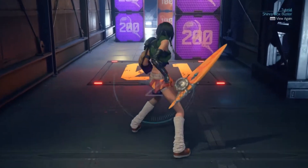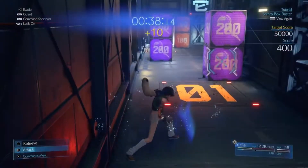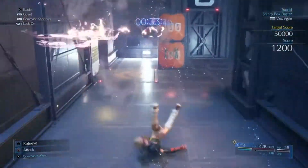So you've got three types of boxes here. To start with you've got purple ones that require magic damage — you've got one just off screen and a couple here — and then you've got orange boxes that take physical damage.